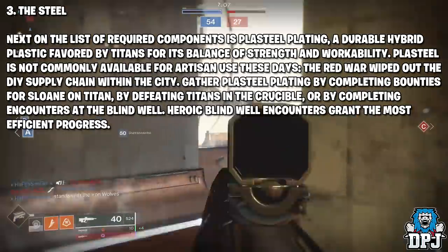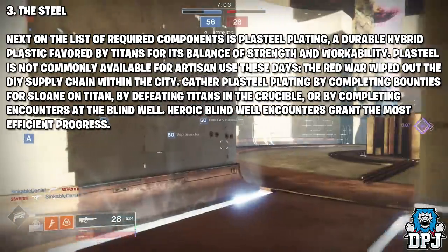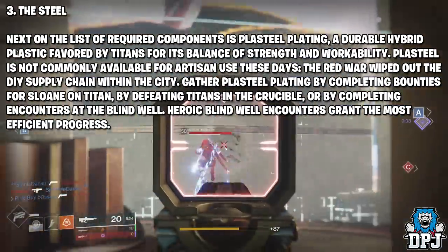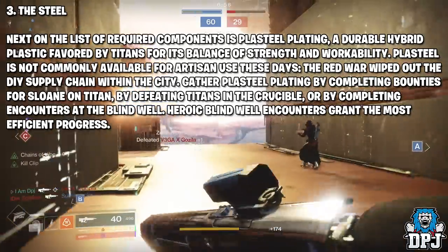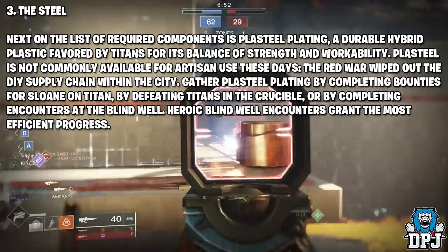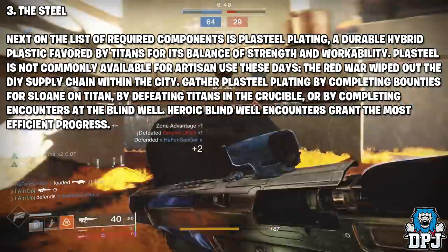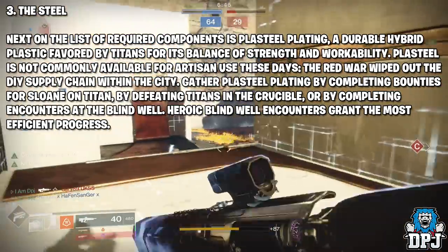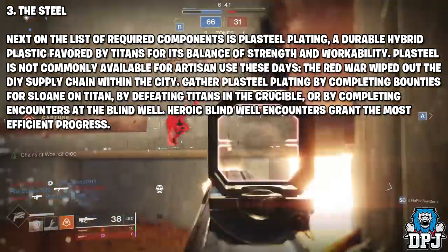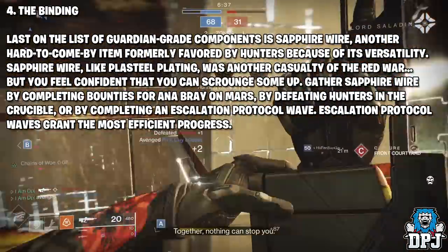Step three is called 'The Steel.' Next on the list is Plasteel Plating, a dual hybrid plastic favored by Titans for its balance of strength and workability. Plasteel is not commonly available these days — the Red War wiped the DIY supply chain within the city. Gather Plasteel Plating by completing bounties for Sloane on Titan, defeating Titans in the Crucible, or completing encounters at the Blind Well. Heroic Blind Well encounters grant the most efficient progress.